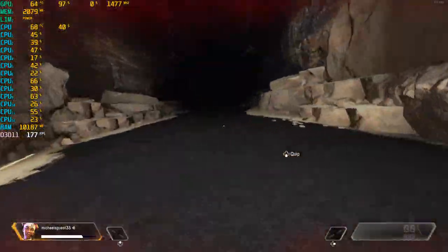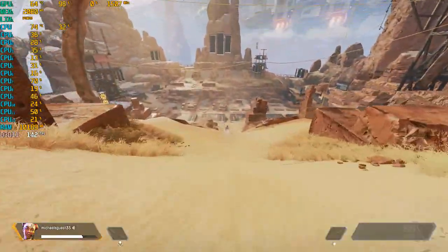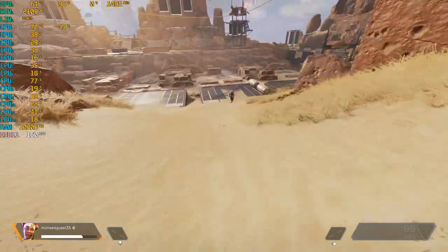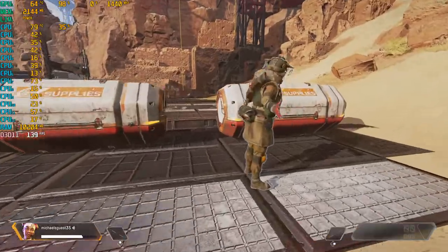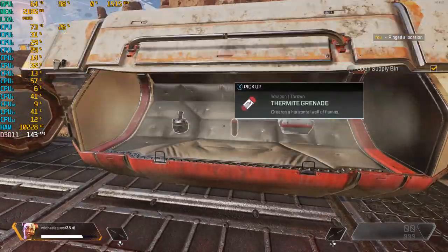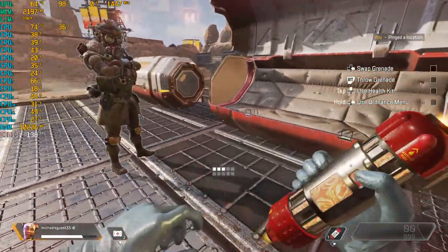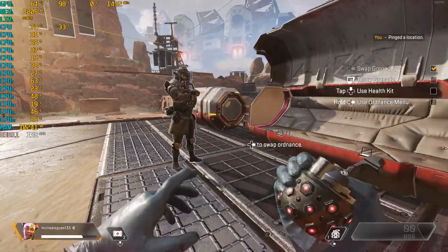Follow me. Sliding down hills increases speed. Inside the territories, you can find supply bins that carry weapons and resources you will need to survive. Open one. Strong work. Grab your supplies. Your HUD will show what you have equipped. Follow the checklist to access and cycle through your inventory.